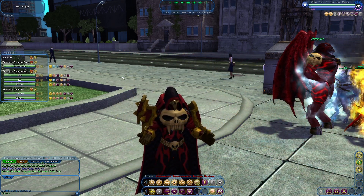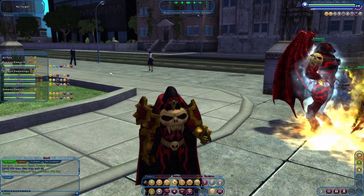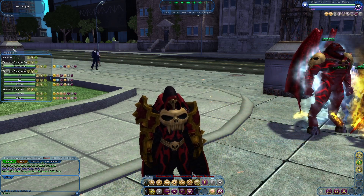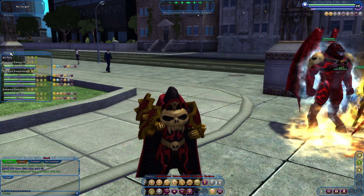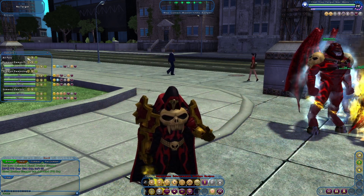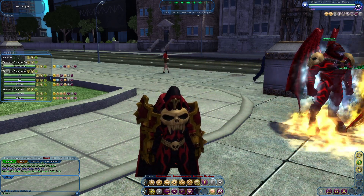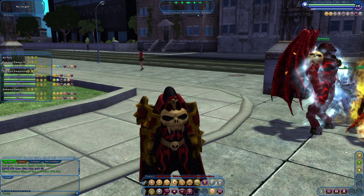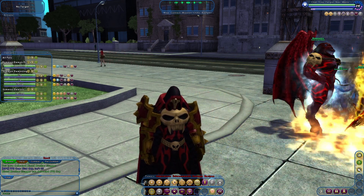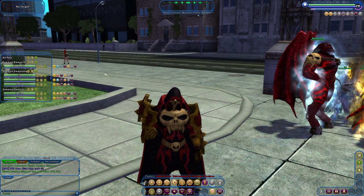What we can do next is add in more commands. I already had advanced mode, but I now have it set to simple, which is the default. You can grab each of these buttons and place them in. They're simply the attack button, the follow button, the heel button, and the hold ground button.